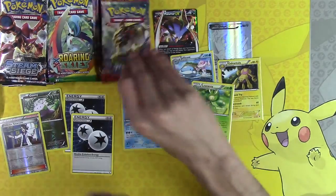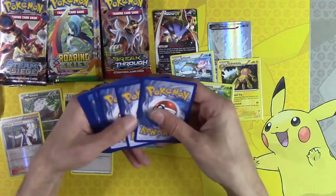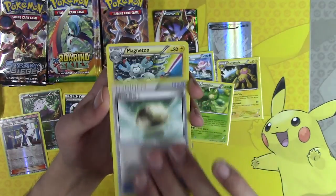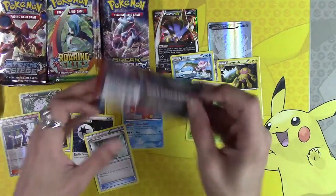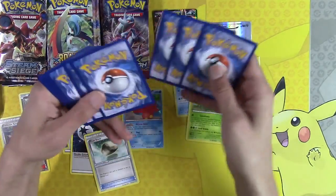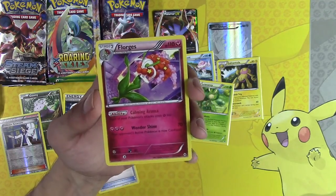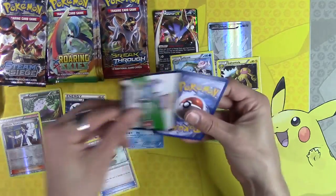Get with it, Kevin, get with it. Kirlia, Ralts, and Chatot. I can't believe three misprints! Let me know if you guys get the Charizard box and you see any of these misprints — I wonder if this is just Charizard-wide. Definitely keep an eye out for that, or if you know anyone opening Charizard boxes, have them check for those misprints. Because this is amazing — they're all miscuts, but misprints is what I call them.